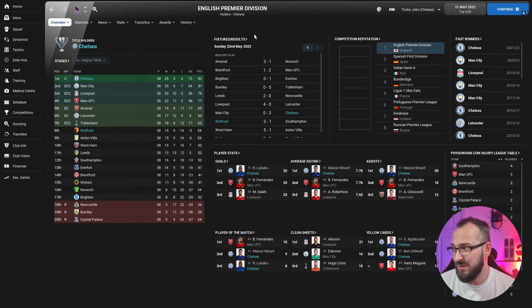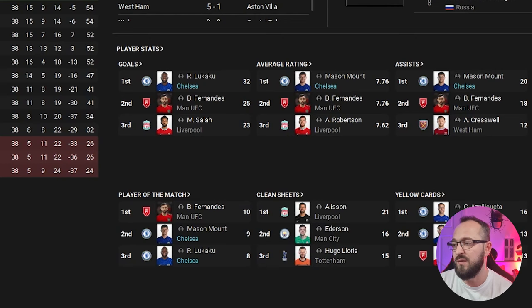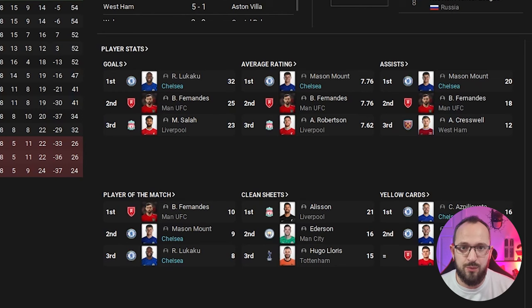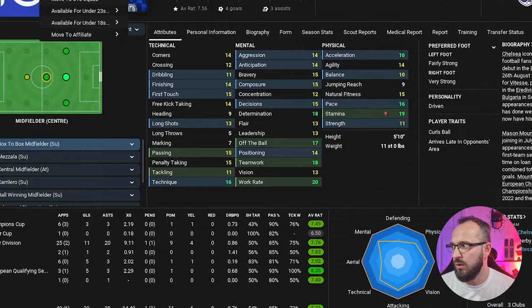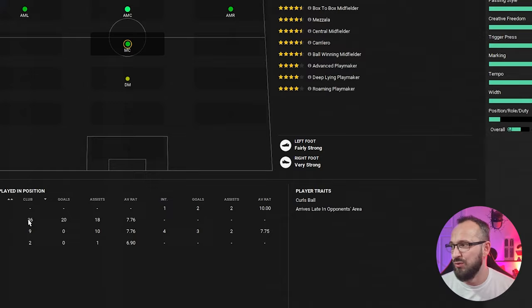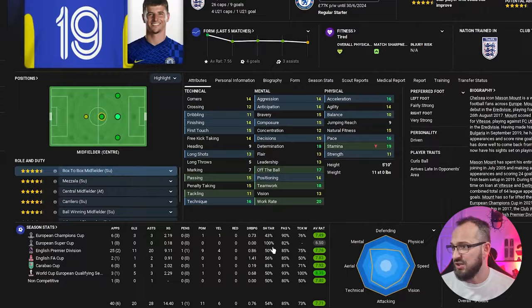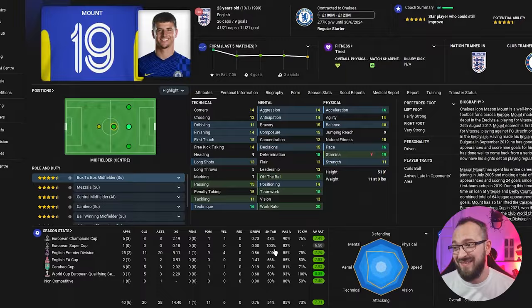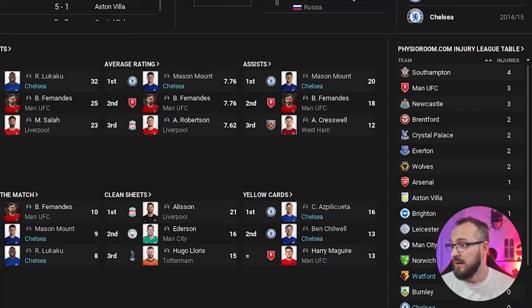Watford coming eighth is really good — I've done tests where they've gone down. Player stats: Lukaku is banging in the goals with 32 in the league. Mason Mount is doing exceptionally well with a 7.76 average rating and 20 assists. Player of the match honours go to Mount and Lukaku. Mount played mainly as the shadow striker — 36 games in that role — and did extremely well.